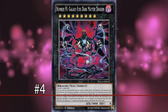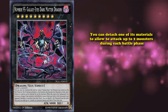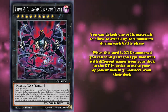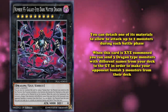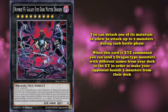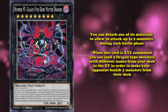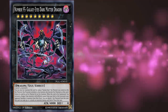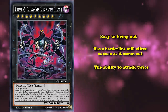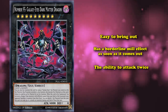At number 4 we have Number 95: Galaxy-Eyes Dark Matter Dragon. This is a 4000 ATK rank 9 monster which has the effect where you can detach one of its materials to allow it to attack up to 2 monsters during each battle phase. Although the real reason this card saw play is because of the effect that happens when it's Xyz summoned: you can send 3 dragon-type monsters with different names from your deck to the graveyard in order to make your opponent banish 3 monsters from their deck. There are so many decks that benefit from having dragons in the graveyard that this effect alone is kind of busted. Its first effect is the ability to cheat itself out of the extra deck by ranking up on top of any Galaxy-Eyes Xyz monster you control. So it's easy to bring out, has a borderline busted mill effect on arrival, has very high attack, and has the ability to attack twice. You'd think all of this would be the reason it's banned, but it's 100% just because of the ability to send 3 dragons to the grave.